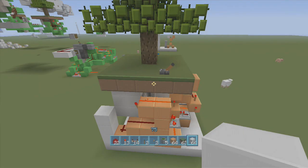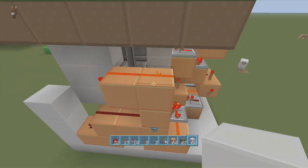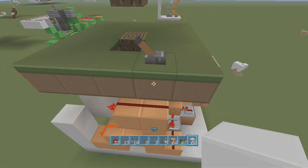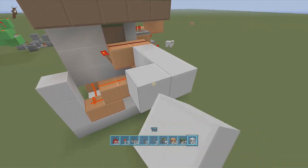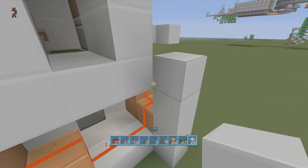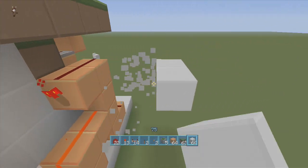That's how you build this simple tree door. If you want to put a T flip-flop in here so you have a button instead of a lever, here's your input block — that's where the lever goes. You can put your T flip-flop out here and have a button on the inside of your tree base when you come out, and build a whole underground base. That's the whole video — peace.